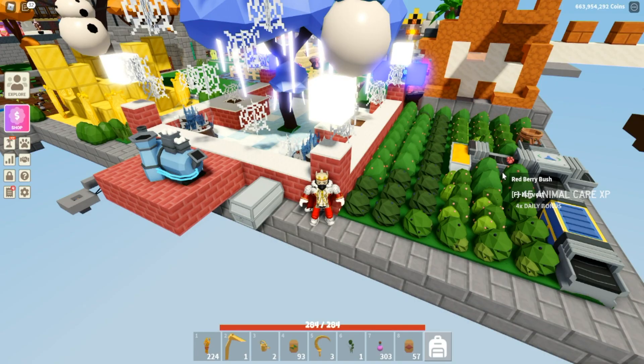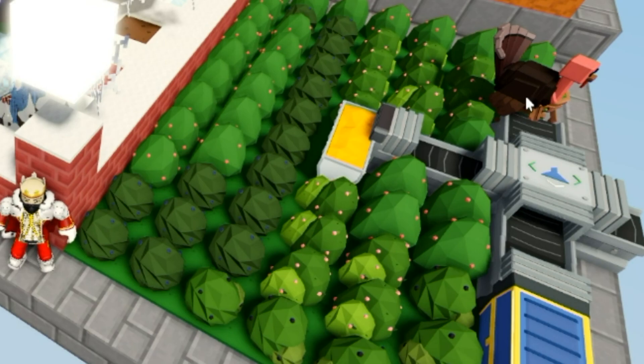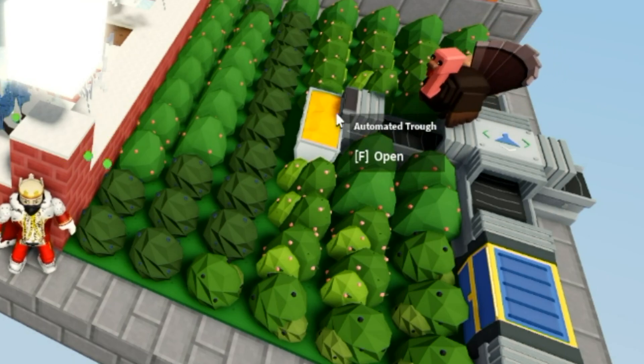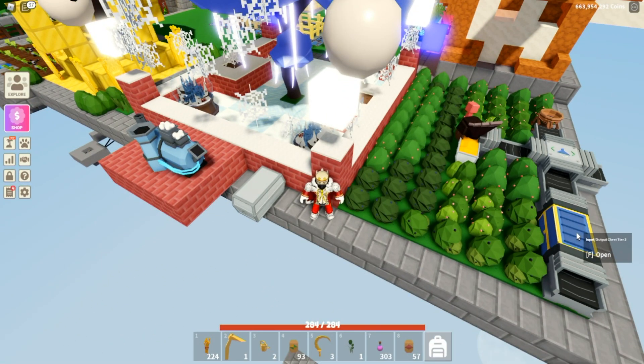I was doing a little bit of gameplay — some island maintenance, some farming, taking care of the animals. I came up with this idea for the turkeys to feed themselves. What I've done here is set up a filter on the industrial basket. A turkey just put in some red berries, and the red berries are filtered to go into the automated trough, while all the other berries go into this input chest.